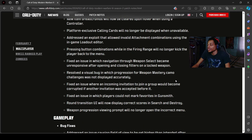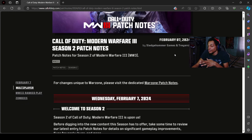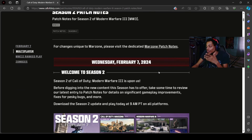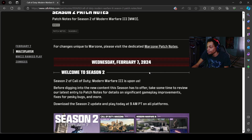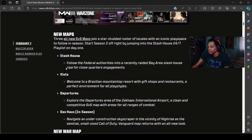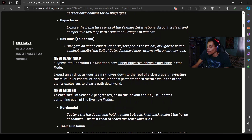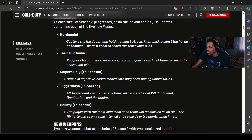Now let's go to the patch notes. These are the patch notes for everything — I'll try to slow down and not skip too much. It says Wednesday, February 7th, 2024, Season 2. I already showed some of this in my RAM 7 video. We're getting new weapons — I think a battle rifle and a sword melee weapon coming mid-season or Season 2 Reloaded. We also get new maps: there's a 24/7 map, new war map, and new modes — zombies, hardpoint, team deathmatch, gun game, and sniper only.